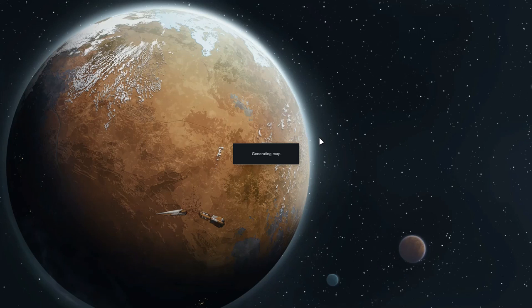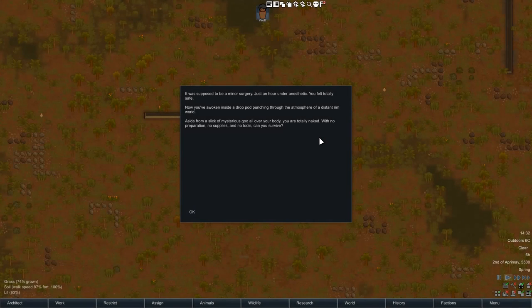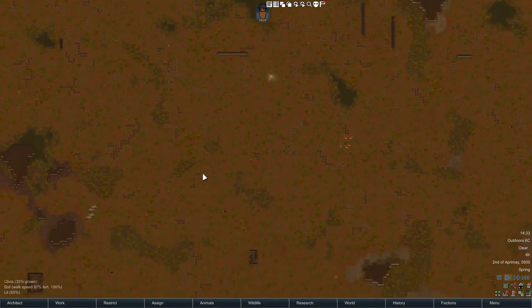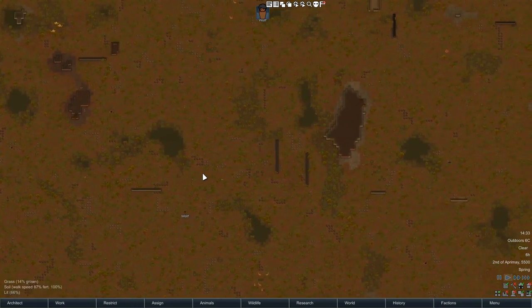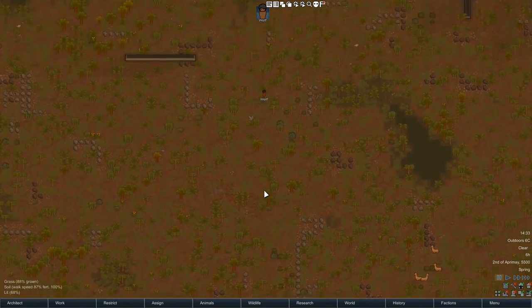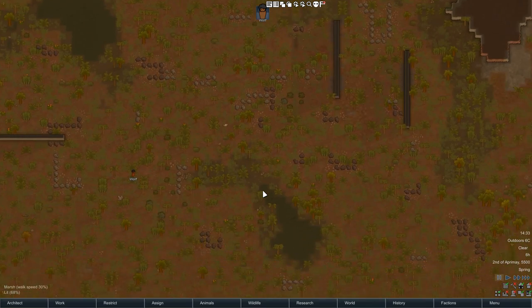Let's jump straight into it. It shouldn't take too much to load because we've got no mods on. So, one person, and we're going to make a base. Looks like we've got lots of wood to start with, and not much stone, steel, or anything. Literally nothing is the story right now.